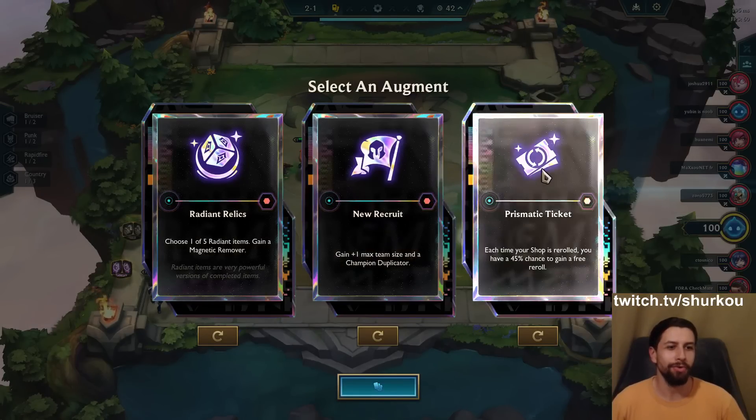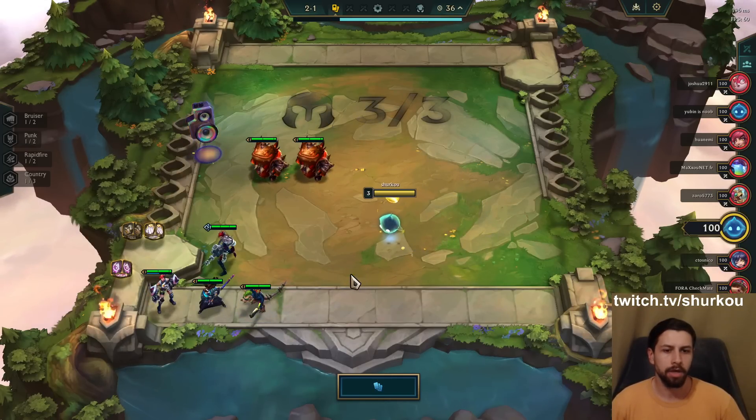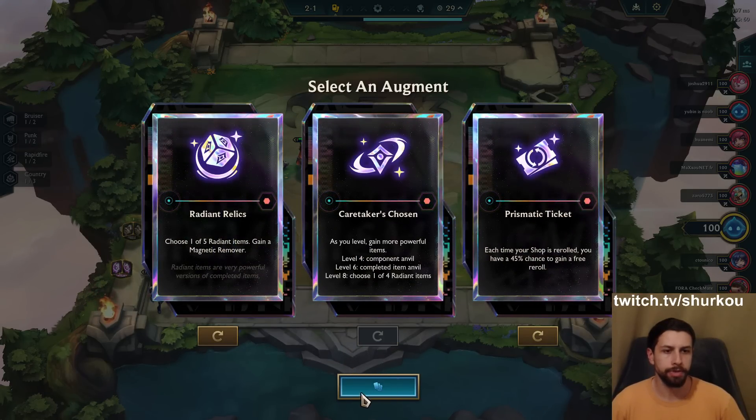Radiant Relics, a new recruit and prismatic ticket, guys. What should we take? What shall we take here? I have some punk units. That could be really fun, no? With prismatic ticket.